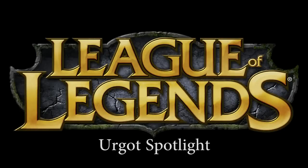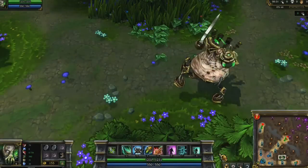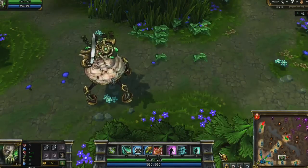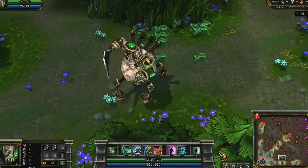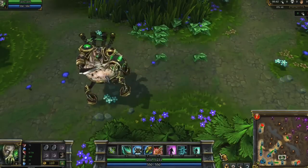Welcome to the League of Legends Champion Spotlight, featuring Urgot, the Headsman's Pride. Urgot is an interesting champion who starts out dealing crazy damage and controlling his lane, before settling into a tank and assassin type role, relying on his ultimate and his team to kill important enemy targets.